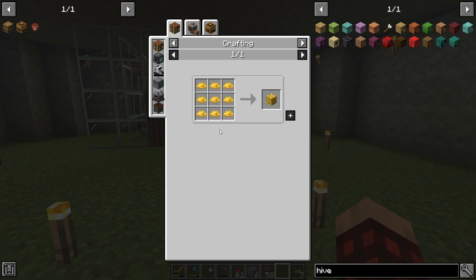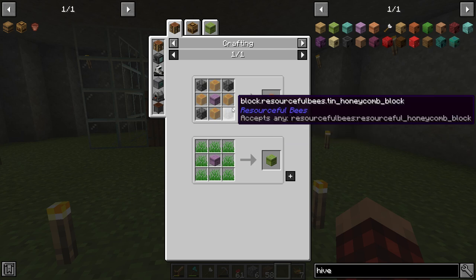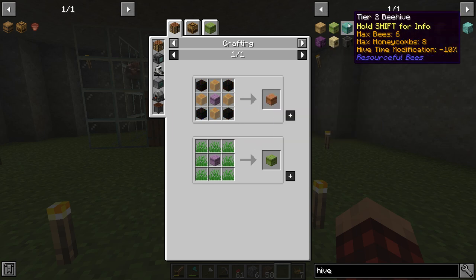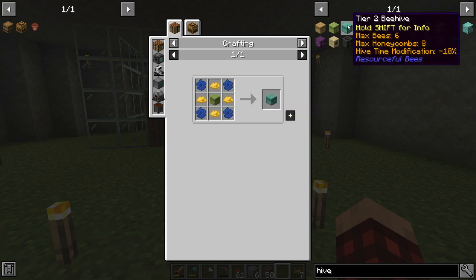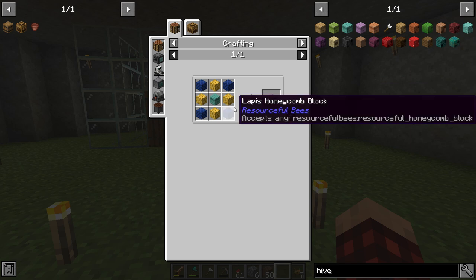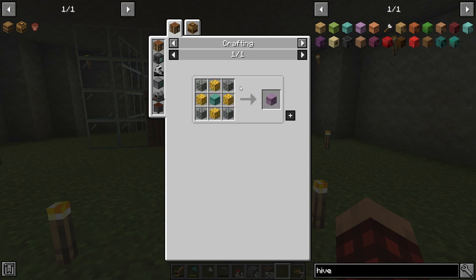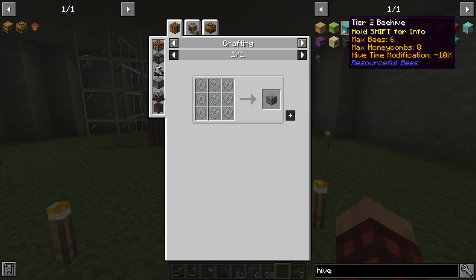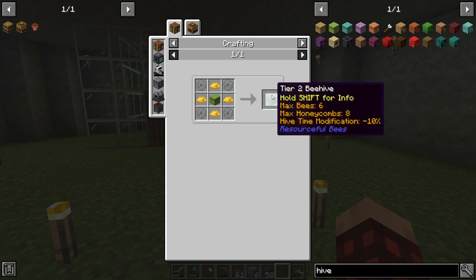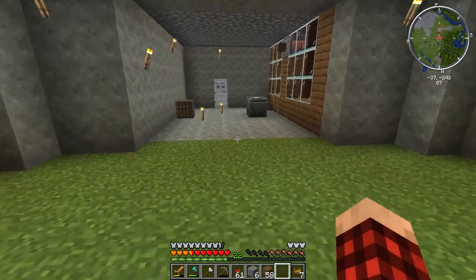We need honeycomb blocks and beeswax blocks. We could also go up to Tier 4 which takes honey blocks and actually seems cheaper. I think I might skip Tier 2 and go straight to Tier 3. Actually it's going to take a while to do that, so maybe we should just go to Tier 2 because we could do that pretty quick, increase the number of bees, and keep processing over and over again. It's going to be amazing. Look at our bees — they're so happy.